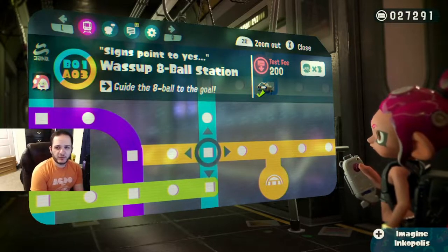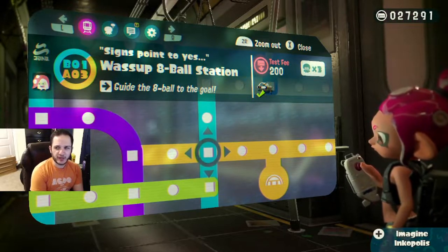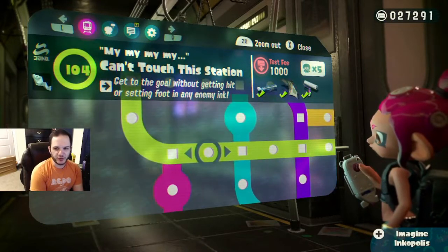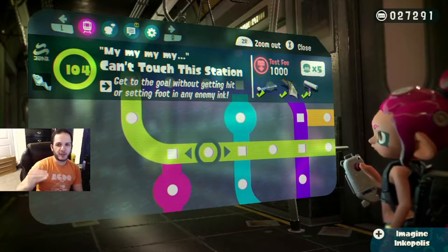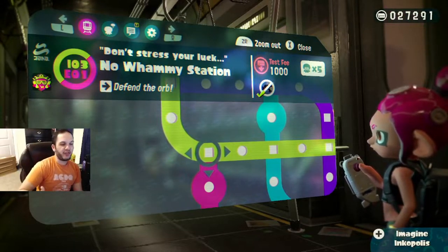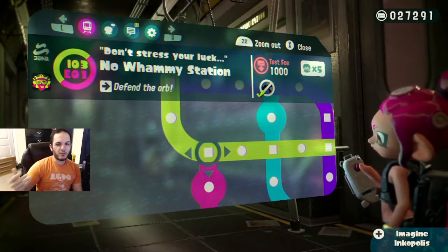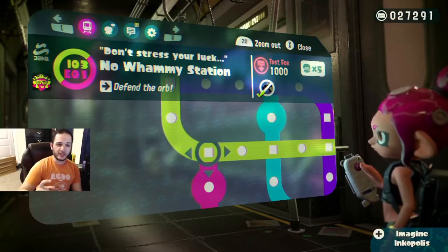If you look at the eight ball level, if you're not getting the cycle at the end, that's eight seconds — make sure you practice it until you can get that cycle every single time. If you are doing the target buster station, make sure you're getting all of those strats correct too. There are so many levels where you have the potential to lose time to movement, and you need to make sure every single one of those levels is up to par. For levels like no whammy station, you don't need to do this. Doing no reset runs is not a very efficient way to get practice in.